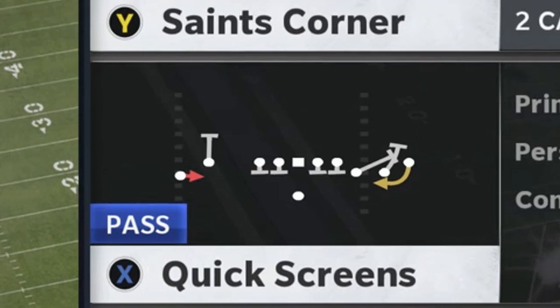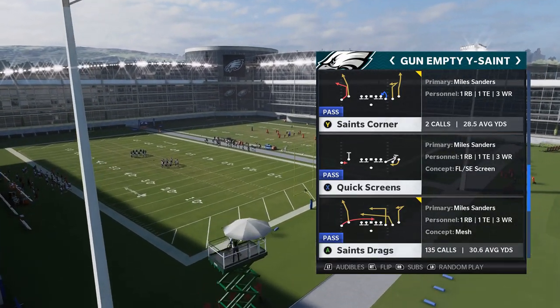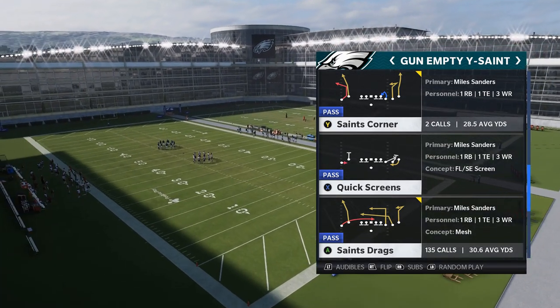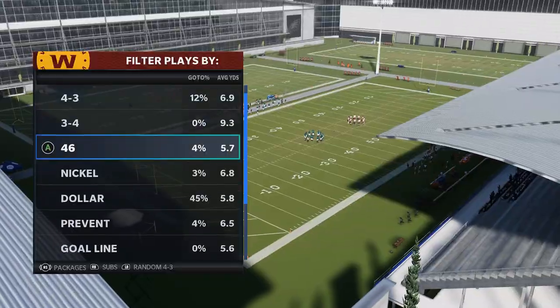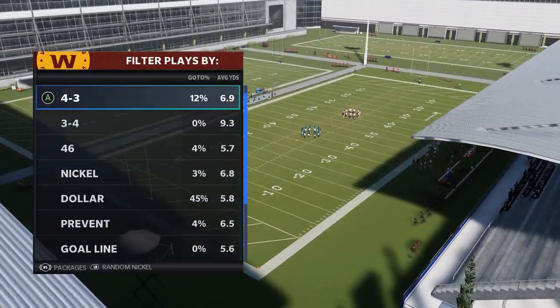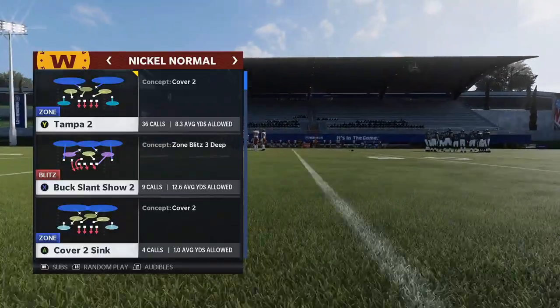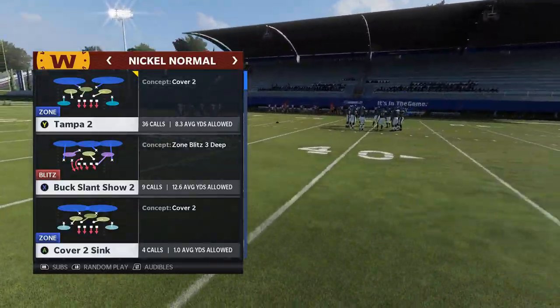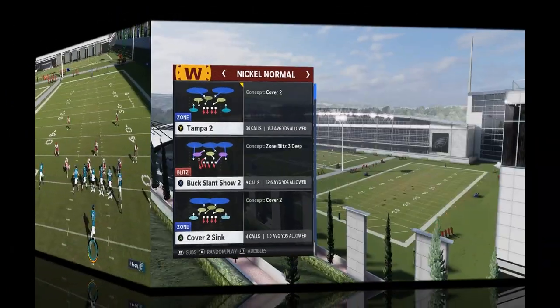The Saints drag play was like an instant one-play touchdown against cover three with really no adjustments, and that's pretty much how today's play is going to be. All you really have to do is just move up two spots to the Saints corner. This play and the route I'm going to attack is one of the glitchiest routes in the game — it pretty much beats just about any defense outside of maybe cover four drop. I'm going to start off with cover two and then work my way back, mostly focusing on cover three and some of the newer defenses.